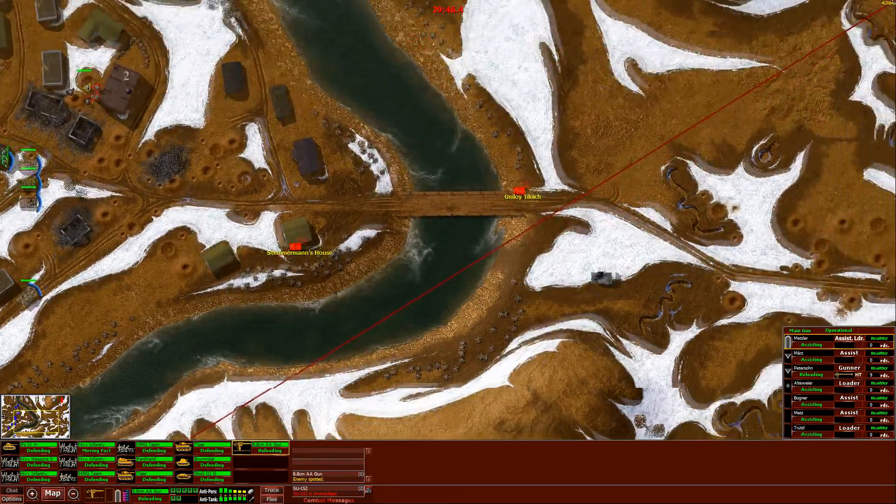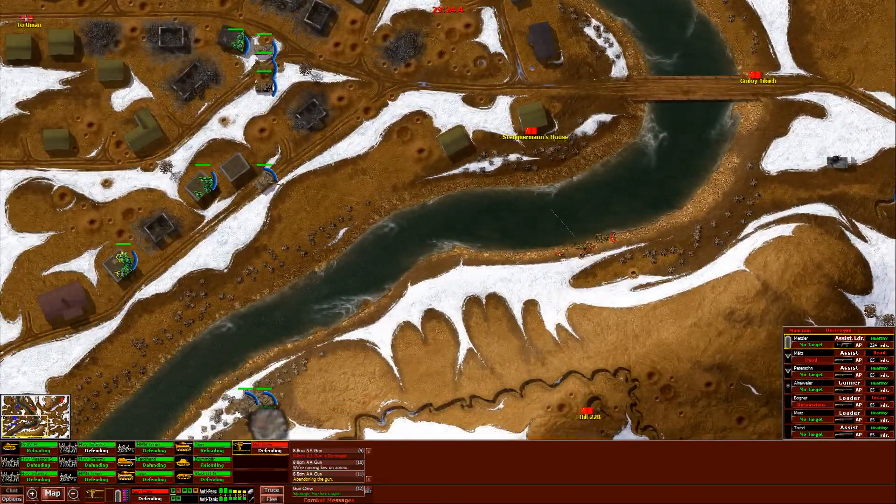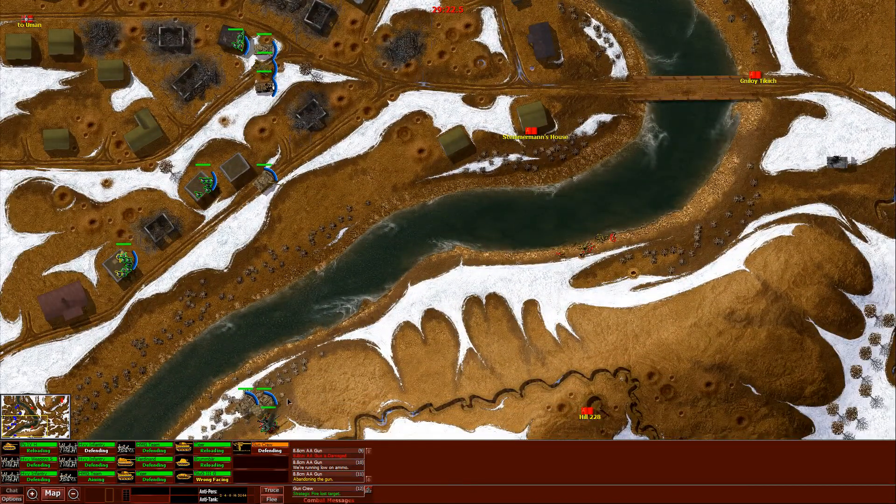Okay, we might want to reprioritize our target selections. The SU has been immobilized — he is not a priority. Let's get this Panther. Target the Panther, 88. Target him. Reload. Give him a good one. It's damaged, but it's not damaged enough — we need it to be dead. Reloading to armor-piercing. Why? You have Heat Shells! Now reloading to Heat Shells. And now we're dead. How nice.